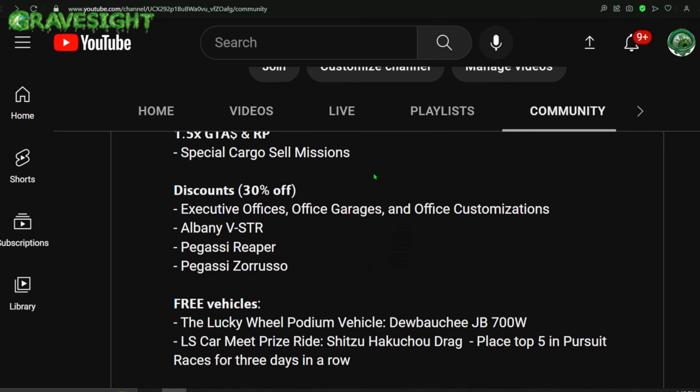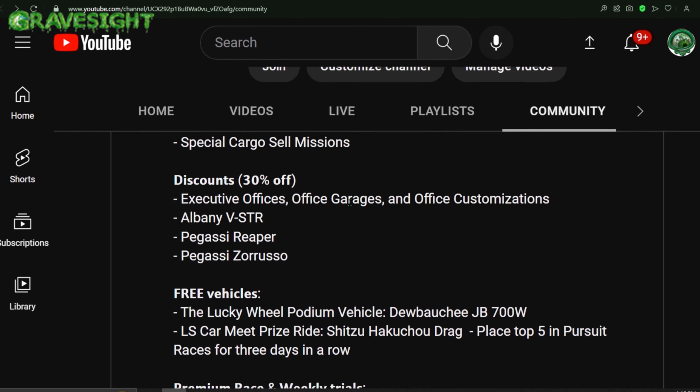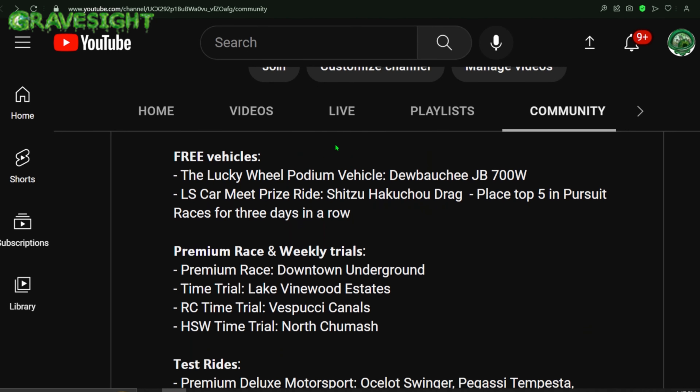We've got some discounts — 30% off executive offices, office garages, and office customizations. Also the Albany VSTR, the Pegasi Reaper, and the Zorrusero are all going to be 30% off.